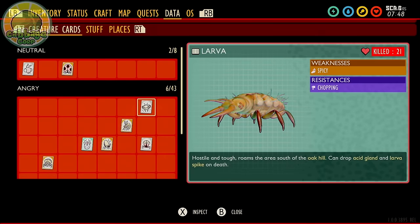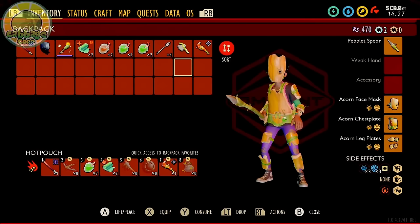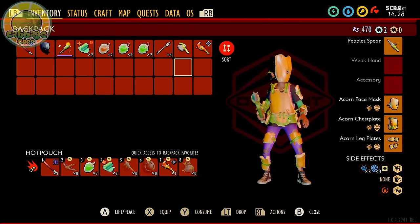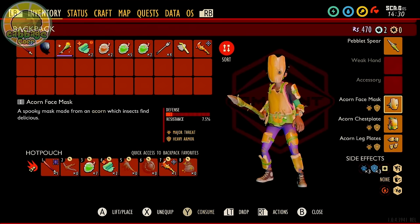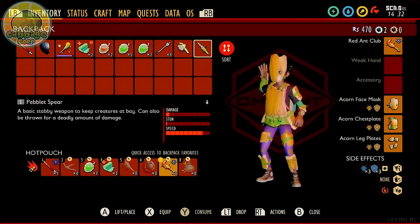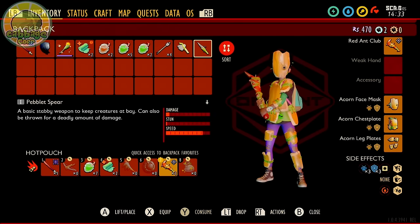Larva have no weapon weaknesses but are weak to spicy and resist chopping. Larva are extremely aggressive and have very fast attack combos, so you will want tanky armor like acorn. For your weapon, I suggest a Peblet Spear for its quick attack animations and range. Any quick weapon besides an axe will do fine as well.